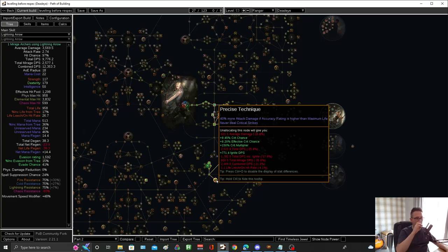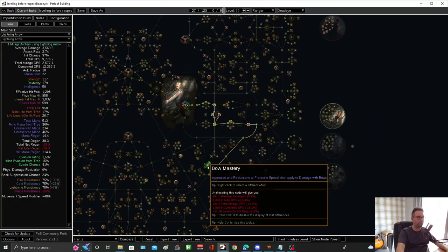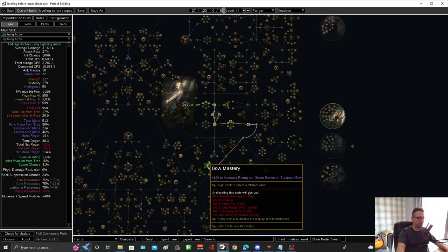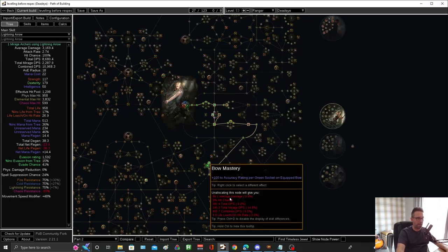So all you have to do is make sure that your main hand accuracy rating is higher than your life. With a few nodes you're going to go through, it will be — unless you're stacking a huge amount of life, which you won't be. I normally take the node that is increase and reduction to projectile speed applied to bows, but at the start you could take something like 100 accuracy per green socket on your bow. You're going to have at least three on your bow, which means you don't really have to worry about the accuracy side of things.